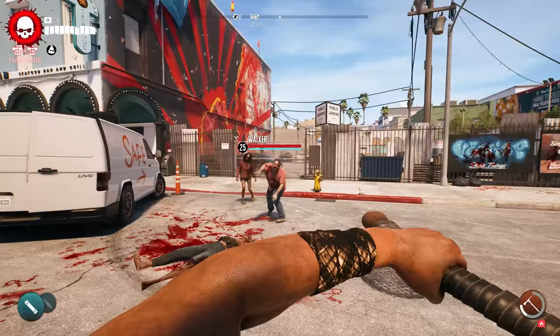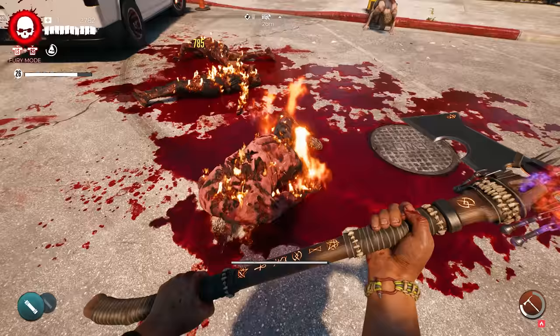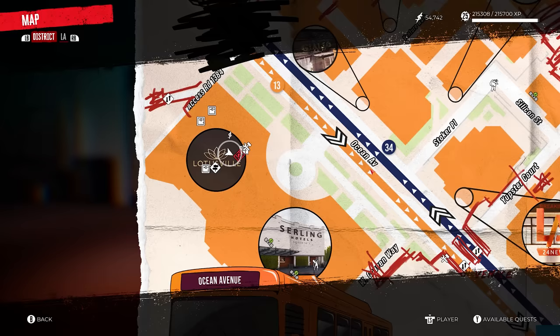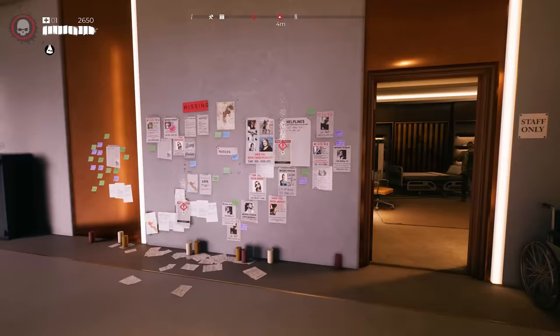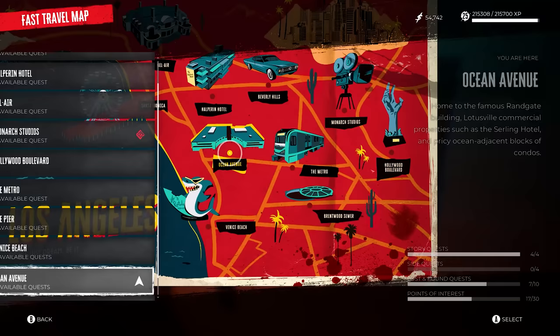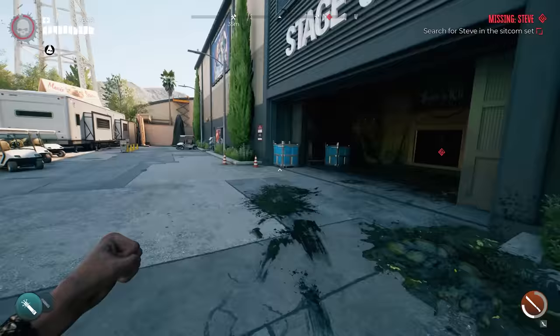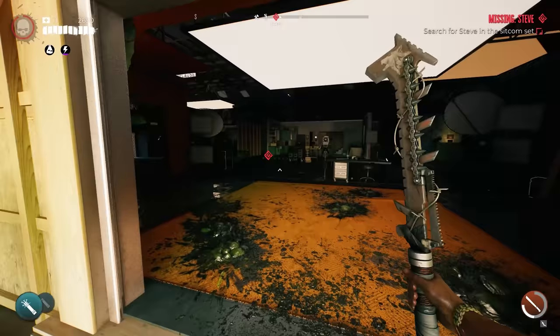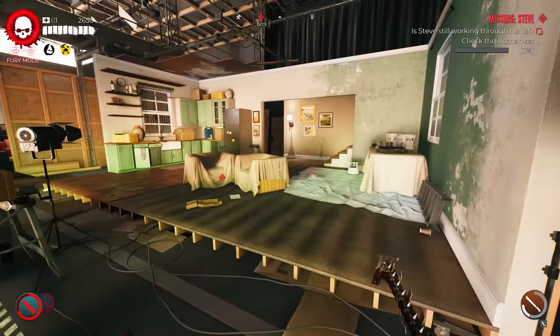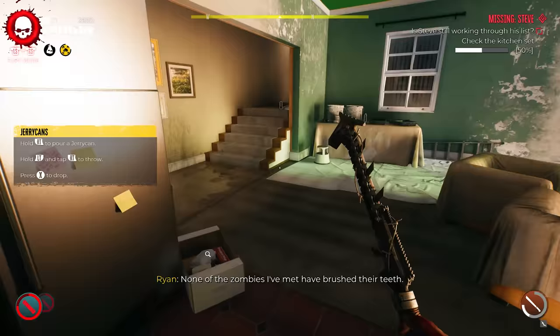This is probably my favorite — not only performance-wise but aesthetically as well. This is called the Krakatoa and it's basically an upgraded axe. To start this one, make your way over to the hotel in Ocean Avenue. You will have to complete a bunch of missing persons quests before you get Missing Steve. If it doesn't pop up, simply continue doing these missions until you get the Steve one. Next, fast travel to Monarch Studios and make your way into this set. Follow the guides on screen to the exact location. Once there, look at the bed and there will be Steve's to-do list. Then go into the kitchen set and inspect it to one hundred percent.